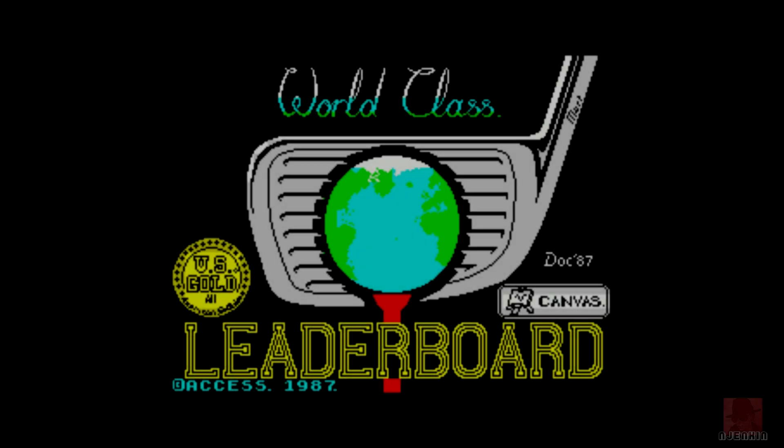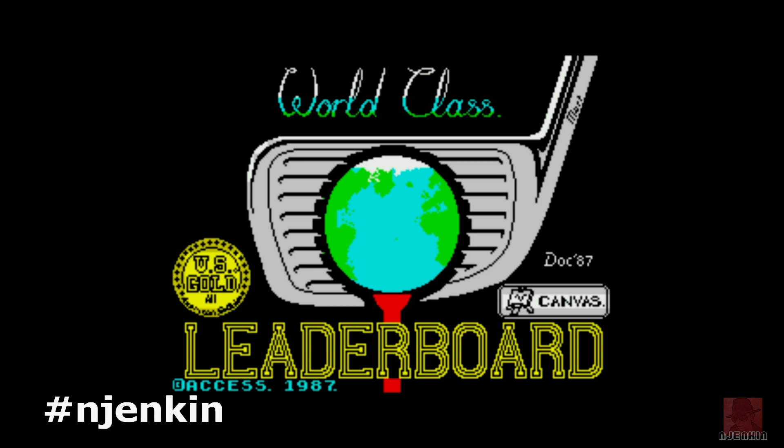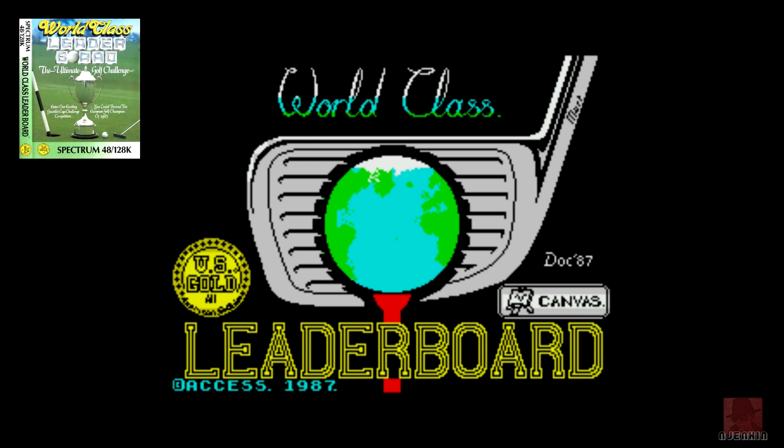Good day everyone, a very warm welcome to you. My name is Nick and we're going to be looking at a golf game this time on the ZX Spectrum 48k. It's World Class Leaderboard, published by US Gold in 1987, a game that also came out on the Commodore Amiga, Amstrad CPC and the Commodore 64. I've already reviewed Leaderboard, which I thought was quite good, so we'll see what World Class Leaderboard is about.